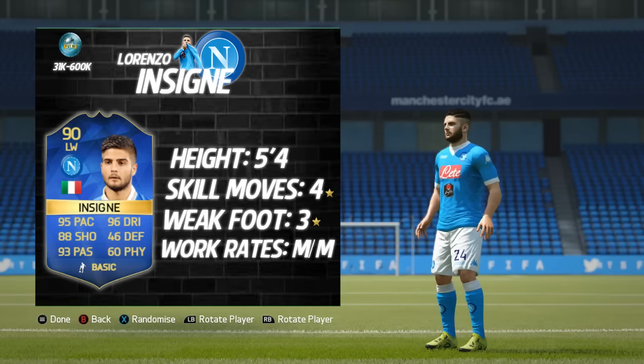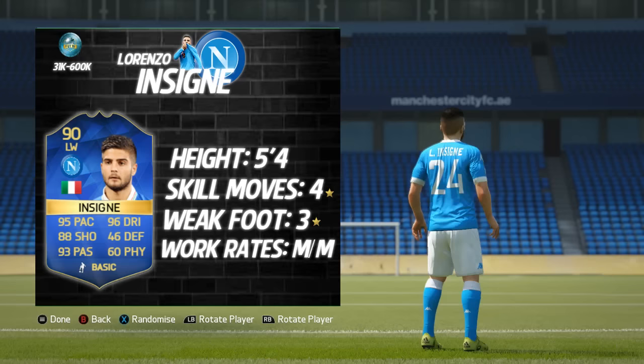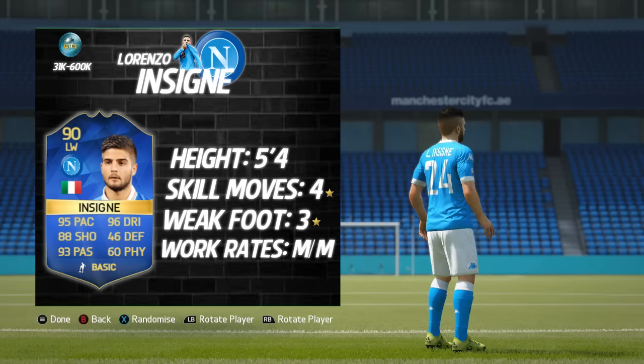Getting into his basic information, he's standing at 5'4 inches tall. He's got 4-star skill moves — obviously had an upgrade in the skill moves department earlier in the year. He's got a 3-star weak foot, and then he's got medium, medium work rates. And his price range is between 31k and 600k, currently going for a very reasonable, in my opinion, 270k.